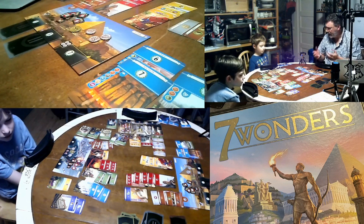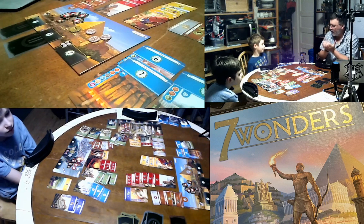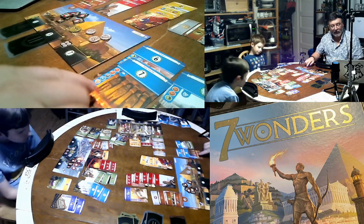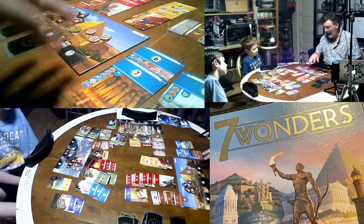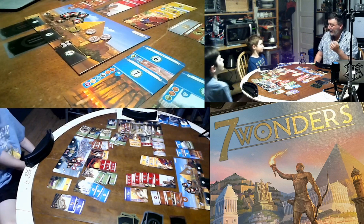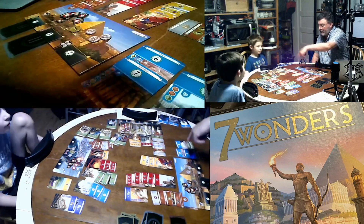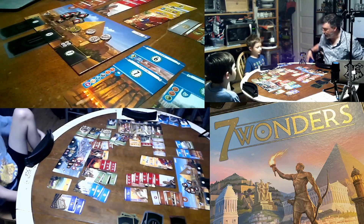You get a hand of seven cards and pick one card you can afford to play. Cards have resource costs listed on them — if you have those resources on your player board or in cards you've already played, you can afford it. If you don't have the resources, you have to buy them from a neighbor. In a three-player game you can buy from either neighbor, but in a larger game you're restricted to just the players next to you.